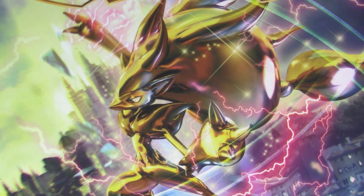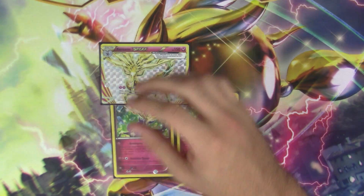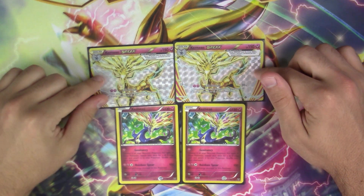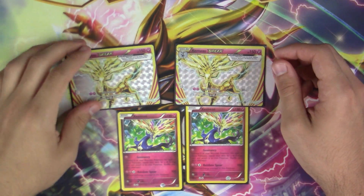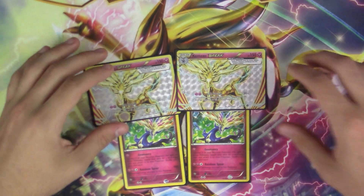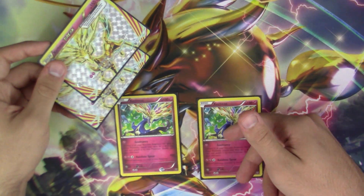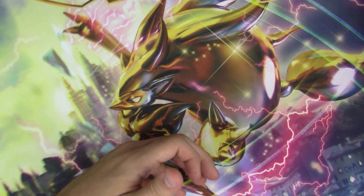Next up, I run two copies of Xerneas and two copies of Xerneas BREAK. Xerneas is obviously to accelerate energy, but Xerneas BREAK — let me tell you, this card puts in some work. For two Fairy energy, Lifestream does 20 times the amount of all energy you have in play, so it's like a mini Brilliant Arrow Gardevoir. The fact that it's still just a one-prize attacker is really awesome, and in my opinion it's probably the best secondary attacker you could have in this deck — not only do you boost up energy but you take advantage of it with the attack as well.